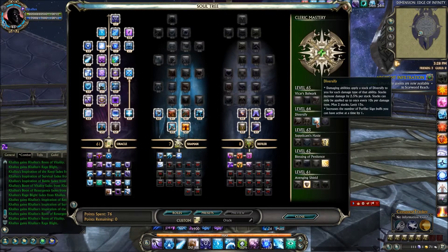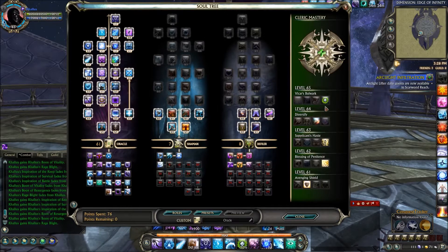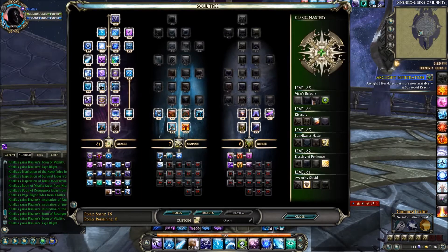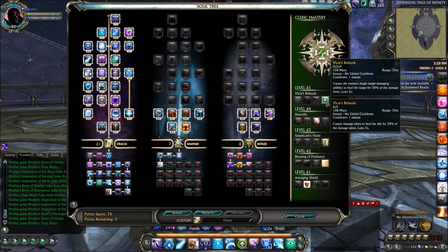At level 64, we take Diversify, which is a 5% damage increase. At level 65, we take Vicar's Bulwark simply because the other 2 abilities will consume Emblems, and we don't want to do that. Vicar's Bulwark does not consume Emblems — we'll talk more about that in the Rotation section.